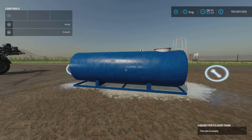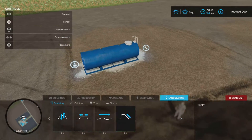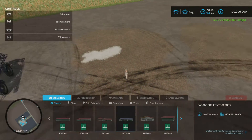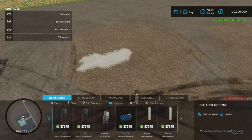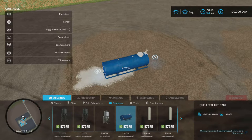I forgot to check the slot count, so let's do that. We'll find it under Buildings > Containers — and there it is: Liquid Fertilizer Tank, three slots. Place it anywhere for ten thousand dollars.